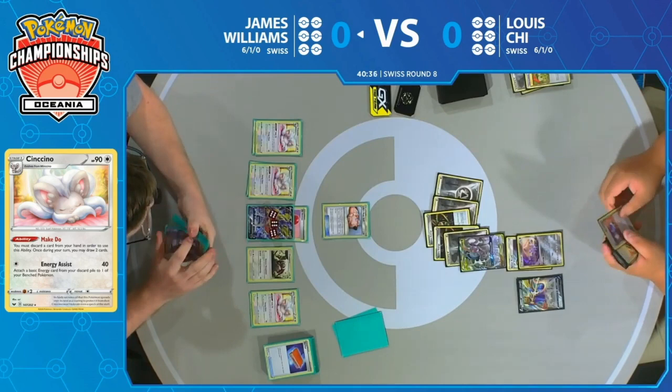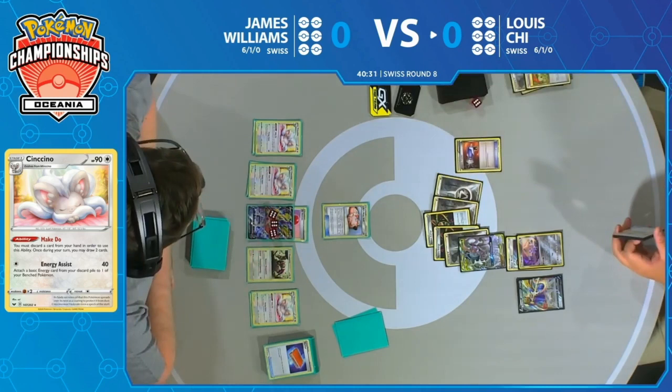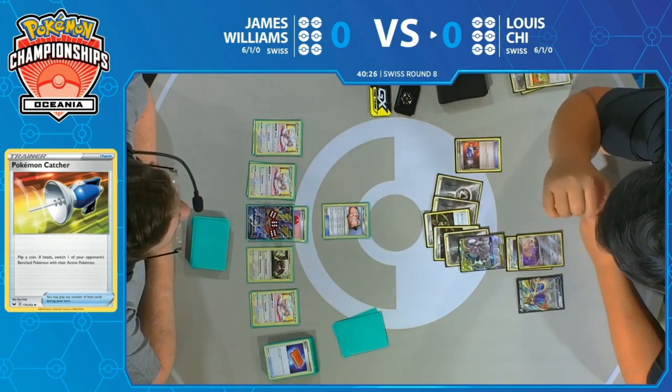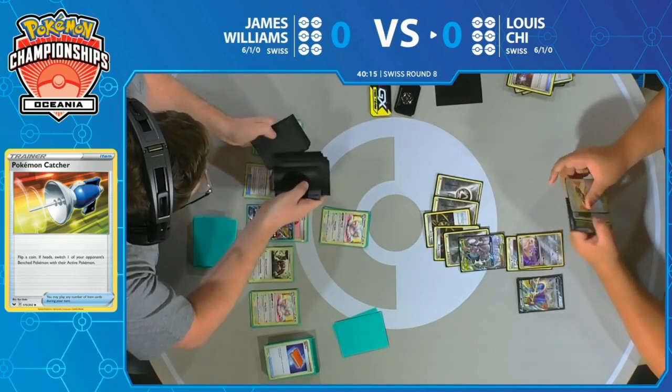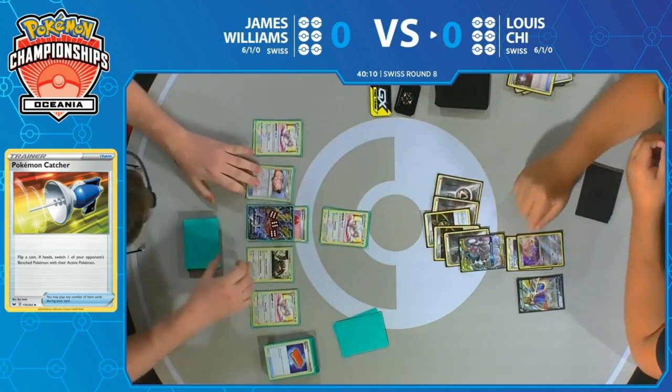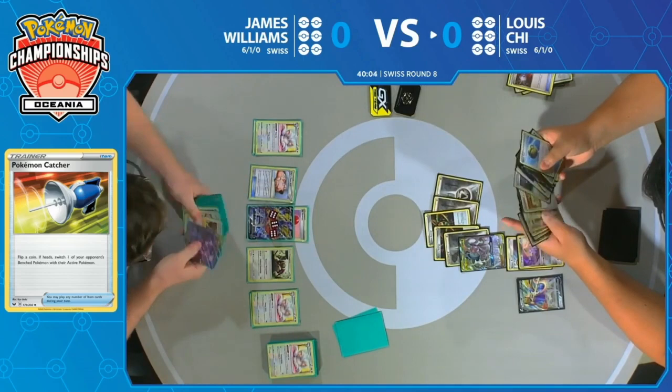It is just insane to see how many cards James is actually drawing throughout each of these turns. Marnie is a good card, but he can almost draw this all right back. And there's Pokemon Catcher — the first one to come down hits heads. Now Lewis has to make a decision: does he go for the three prizes or start picking apart the draw engine? Almost every card available to him is part of the draw engine. He could take away one of the Cinccinos, or just take multiple prizes off the Zacian, making sure James doesn't have that available Intrepid Sword.